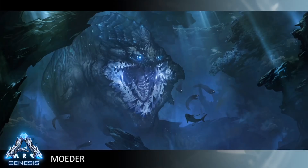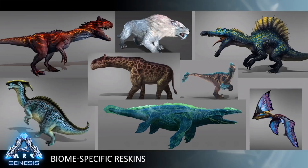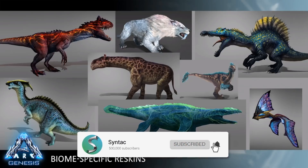The Moeder — however it's pronounced — is this giant sea leviathan eel creature, and it looks absolutely crazy. A water boss in ARK is something players have wanted for a long time, and it's really great they're finally getting to do it. There's so much water content in this DLC — the giant boss, a giant turtle, a spider that walks across water, water platforms, and what looks like a jet ski — it seems like water might actually be the main biome of this map.